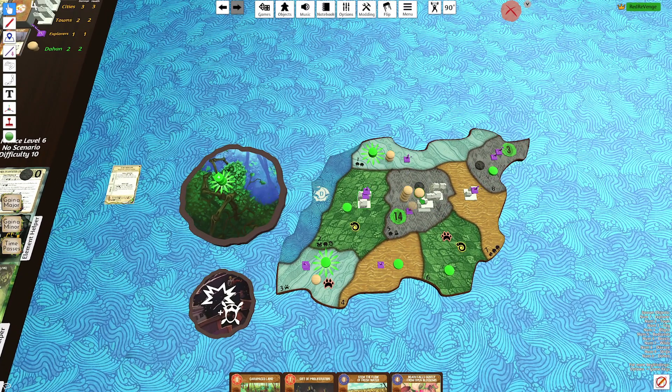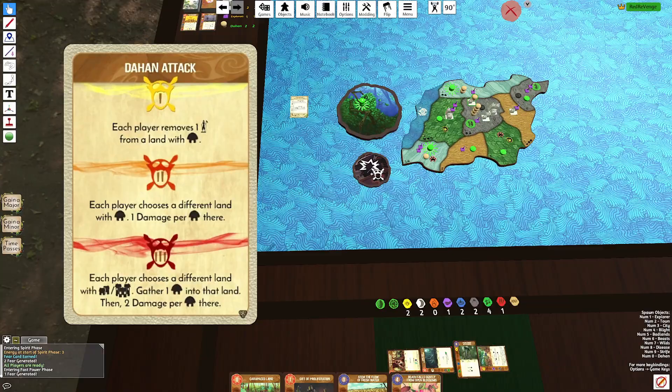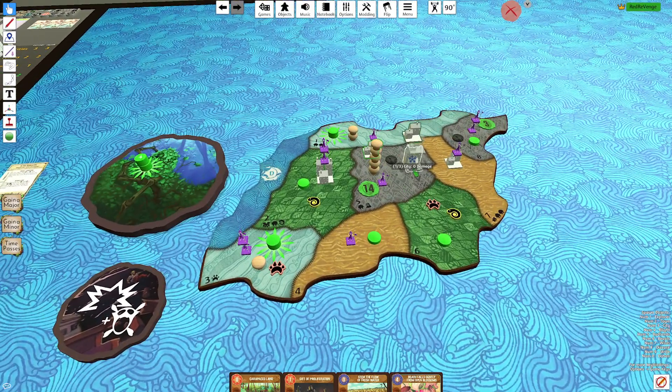Temporary Truce — so one Dahan, one Dahan and one Town don't participate. Three Terror Level 2s — one damage per Dahan. Probably just do it here: it's five damage, that kills City and Town.